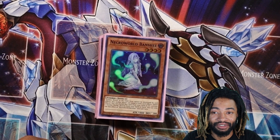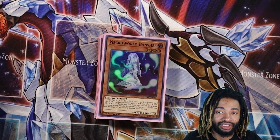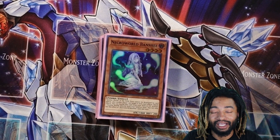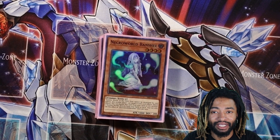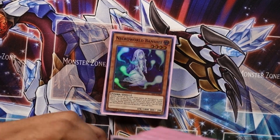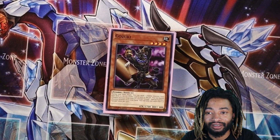I got two Necro World Banshees. Necro Banshee pretty much gets my Zombie World out. I could normal summon her if I'm desperate, which usually I don't want to do. I could use her attribute to activate a Zombie World — so it doesn't search it, it activates it immediately. Or I could just have her in the graveyard from using her as a cost, like with Zombie Master. Pretty much you have a lot of options with her.